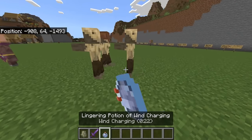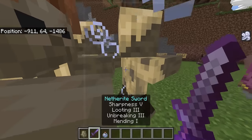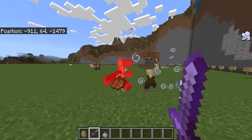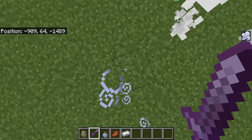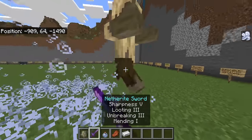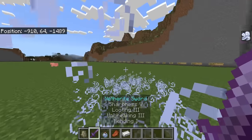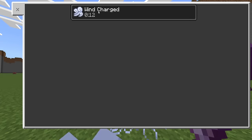The wind charged potion gives 1 minute 30 of the effect. If we hit these guys with it, you'll notice a new icon — wind charged. When these mobs die, they let off a breeze attack. If you could time this correctly, you could have a mace, jump up, and then hit some mobs. Unfortunately Bedrock Edition didn't get the new mace enchantments.